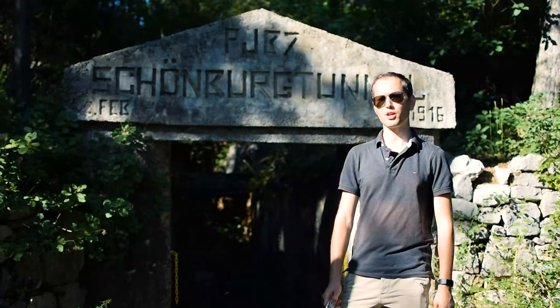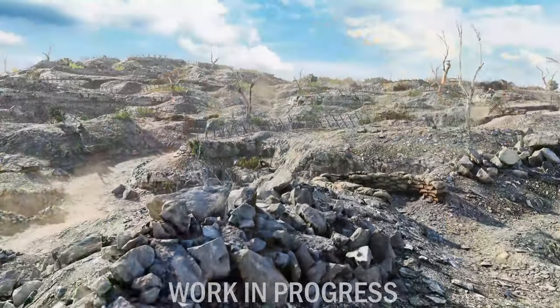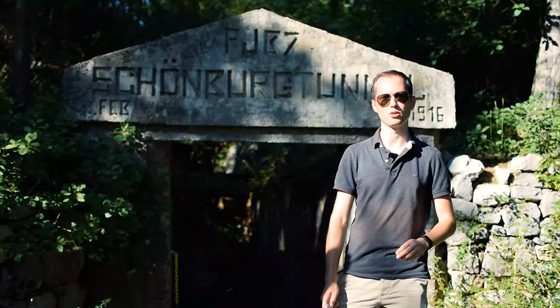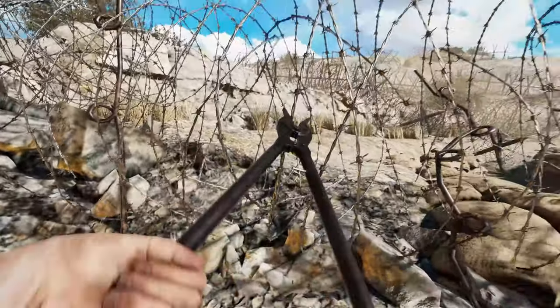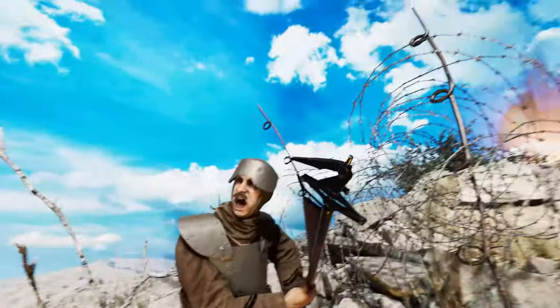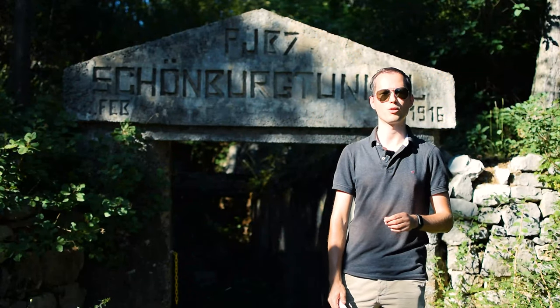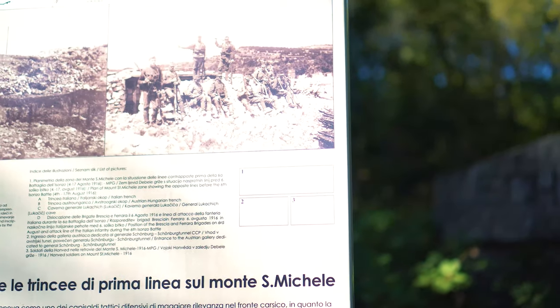The Italians tried desperately to dislodge the Austrians from this commanding position overlooking the Isonzo and Gorizia. In the first five battles, they failed, like they would on Sabotino and Calvario. To make matters worse, just before the sixth battle, the Austrians used poison gas for the first time right here, driving the Italians further away from the summit and killing hundreds of soldiers.